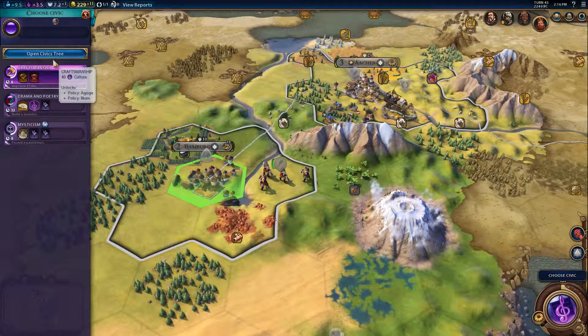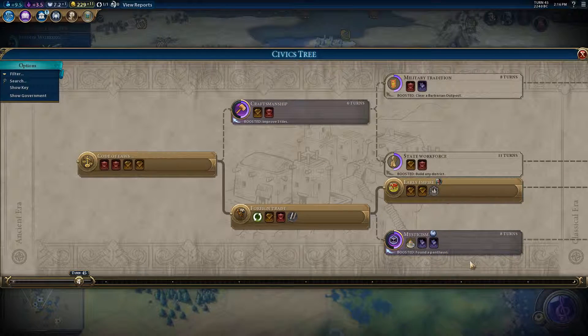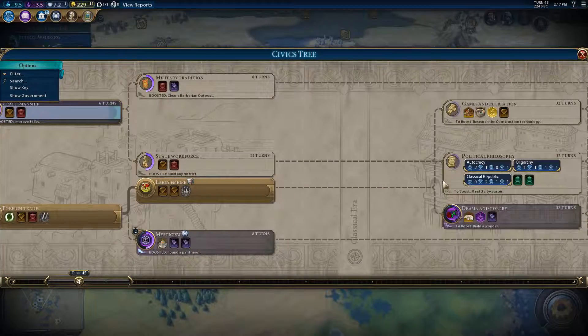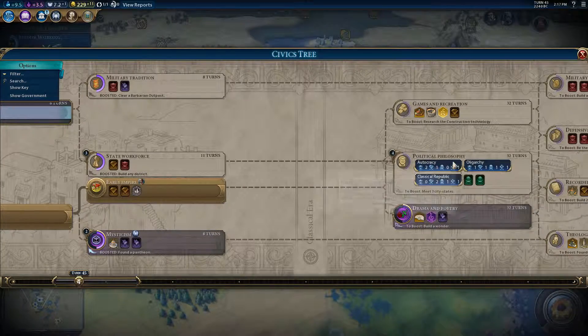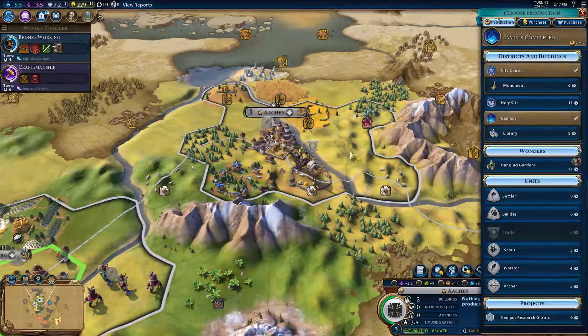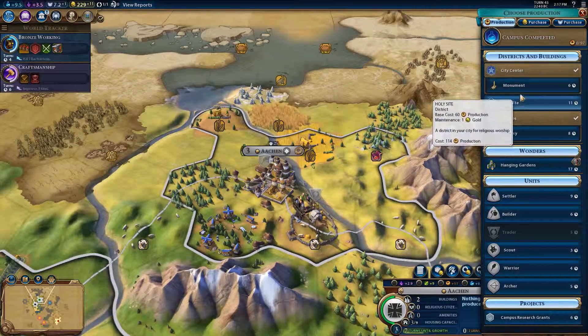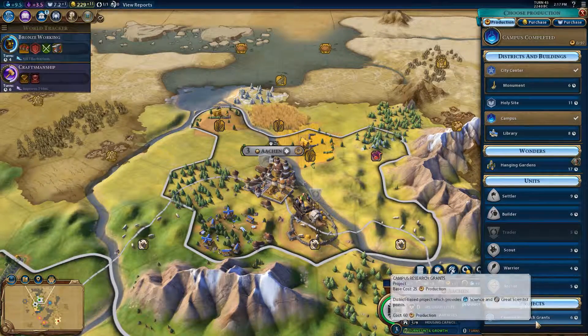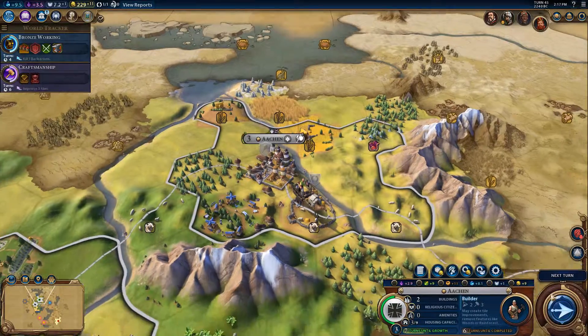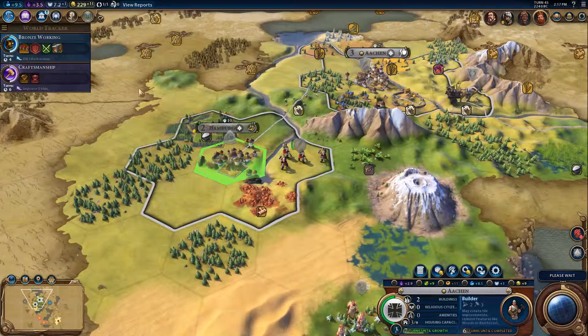Civic. We've got Panhellenic Games, which gives us access to the Oracle. We'll go for craftsmanship and then we'll get the Early Empire. And then what we'll probably work towards next is either a Theocracy, Oligarchy, or Classic Republic. Do I want to go for a library and get the extra science, or do I want another builder? We're going for another builder for now — even though I bought one, I could do with a second one.